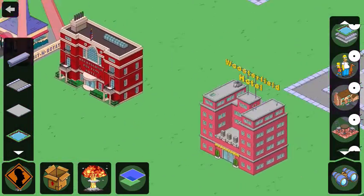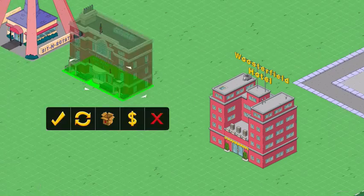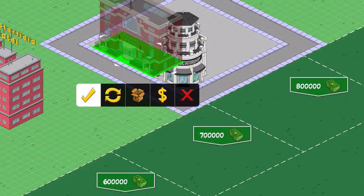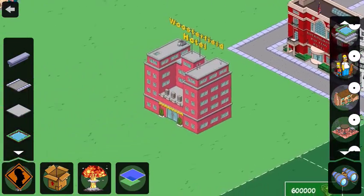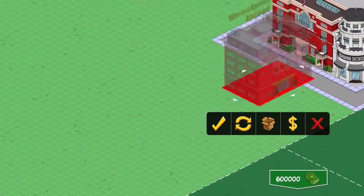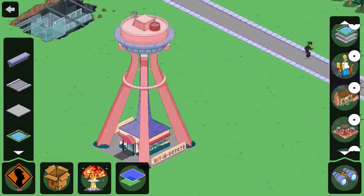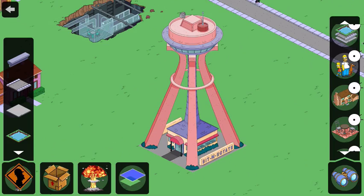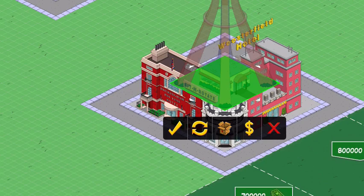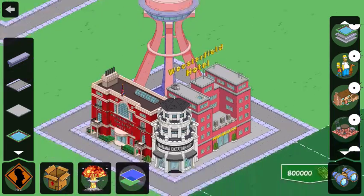Next, take one of your other buildings — it doesn't matter which one. I'll take the Buckingham Payless Motel and go ahead and put that there so it looks nice. Then take your next building — I have the Worcesterfield Hotel — and place it right there. Then take your tall building, for example the Sit and Rotate, and place it right there. And there you go — you have your own little city block.